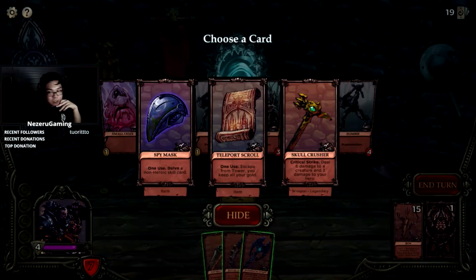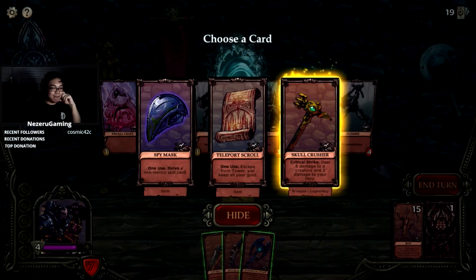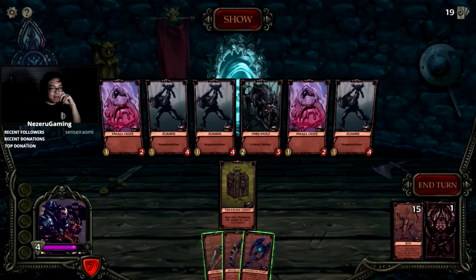Skull Crusher — oh my god, we're so dead. Do we escape with the teleport scroll or just keep fighting with the Skull Crusher? Wait, we have seven life. One, two, three, four, five, six, seven — if we take out this wolf we're actually kind of good.